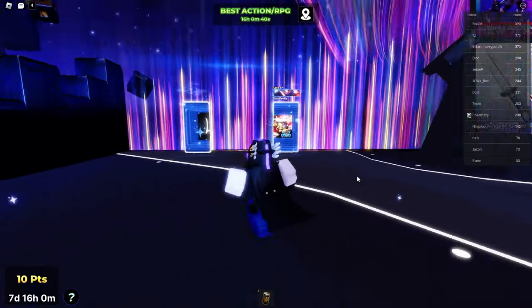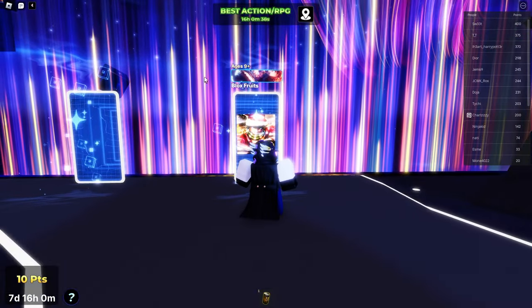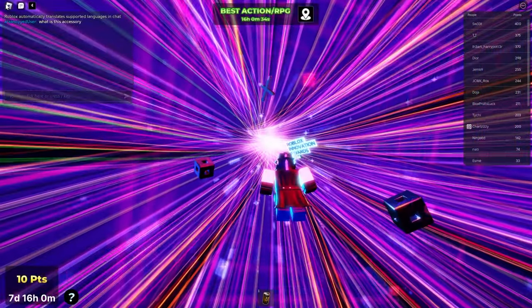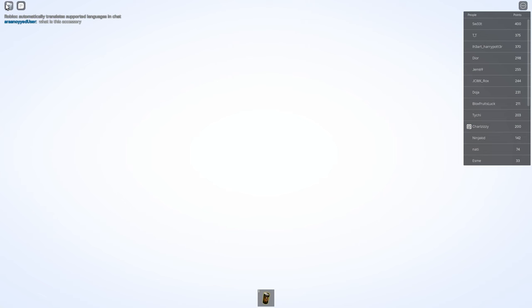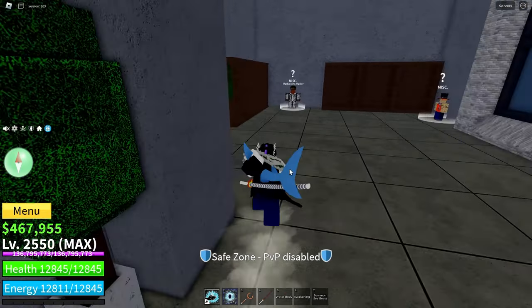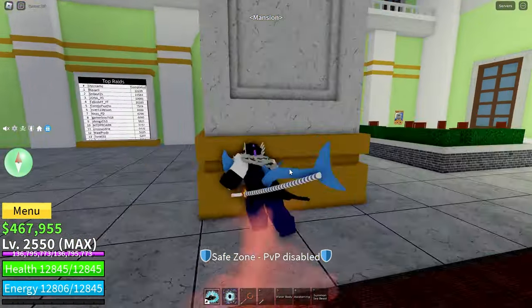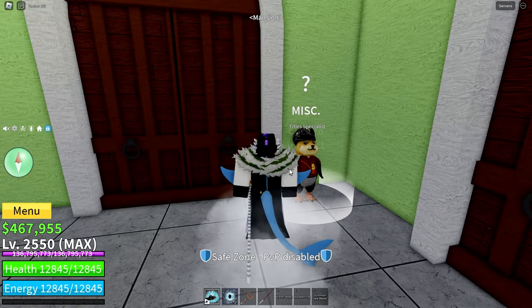Once you have voted for it, head back into Bloxfruits. When we're in here, you can go over to the title guy, which is in the second or third sea — Axior, the title specialist.